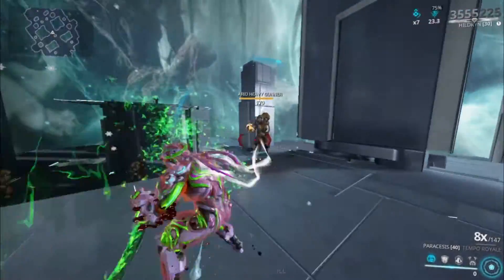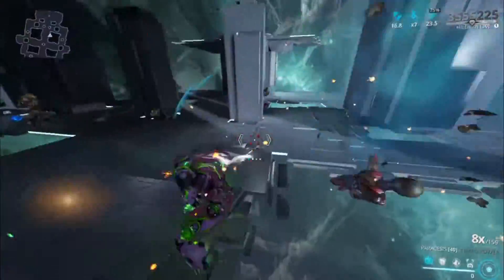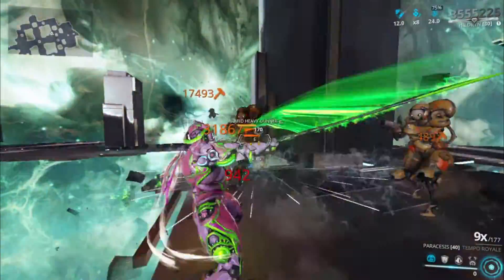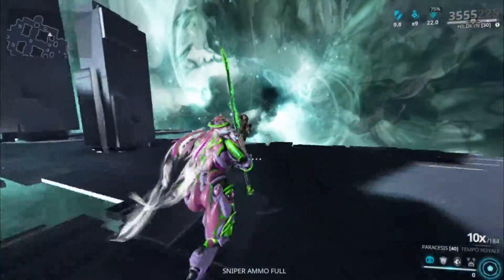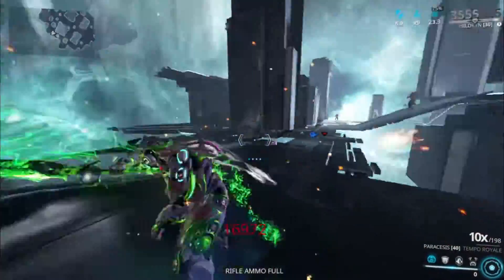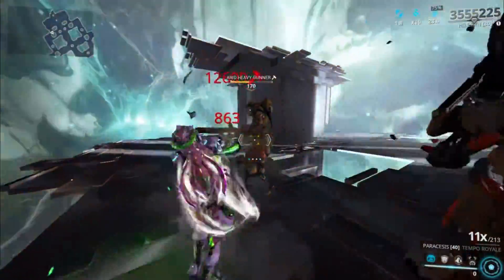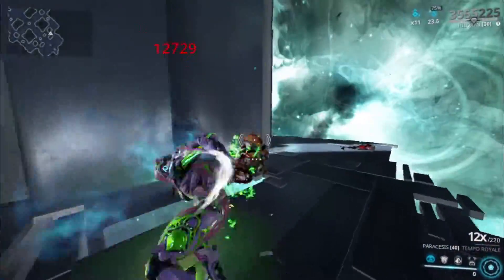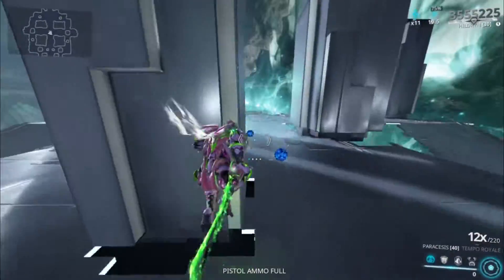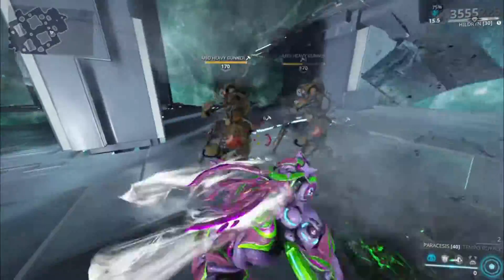Again, this build lets you interchange mods. For instance, you can replace Multi-Impact with Drifting Contact, or if you want more status chance you can get to 66% status chance. This build alone should kill any level-relevant enemies within a few seconds — you just have to build up the status and the combo. Look at that — I already killed them all instantly.